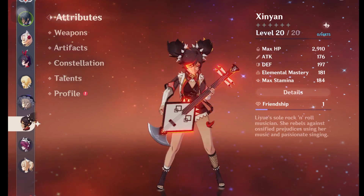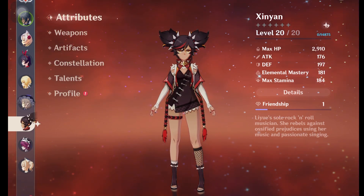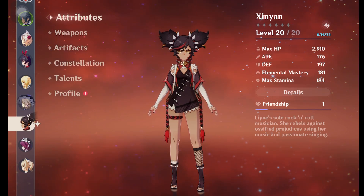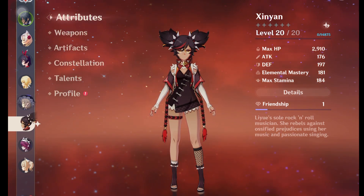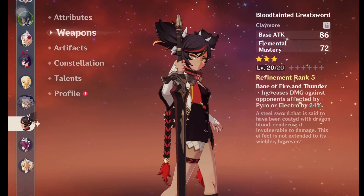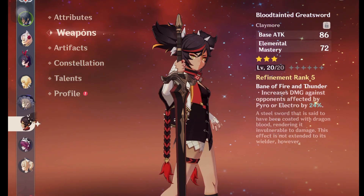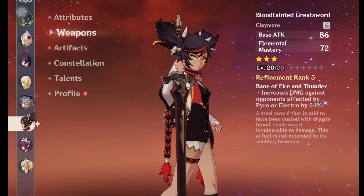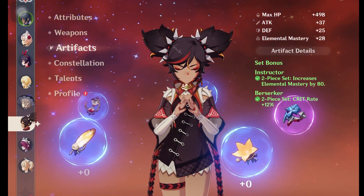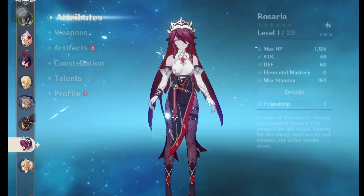Next is Xiangling. I might build her in the future because I need a Pyro character and I don't have many Pyro options. Unless I get Bennett, I'll be forced to build Xiangling. I gave her the Blackcliff Longsword, which deals bonus damage when enemies are affected by Pyro or Electro, and also gives Elemental Mastery. Artifacts are two pieces of Instructor and three pieces of Favonius. No constellations, level one talents.